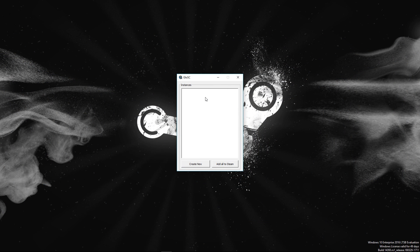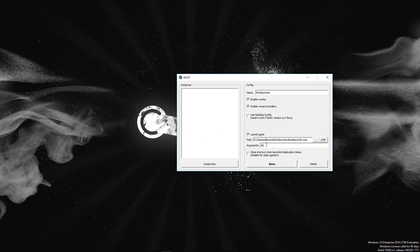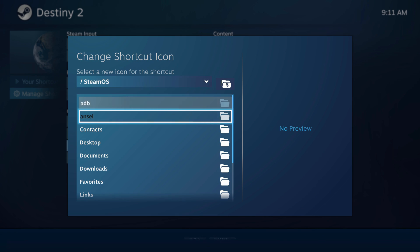Next, fire up Glosk and click Create New. Make sure Enable Overlay and Enable Virtual Controllers are both checked, and make sure that Use Desktop Config is not checked. Check Launch Game and point this towards wherever you saved Bnet Launcher.exe, and put DS2 in the arguments box. Then give the shortcut a name — I like Destiny 2 for this example. Click Save and then Add All to Steam. Two more prompts will appear: press Yes, then OK. This will restart Steam and now you can launch the new shortcut that was added.